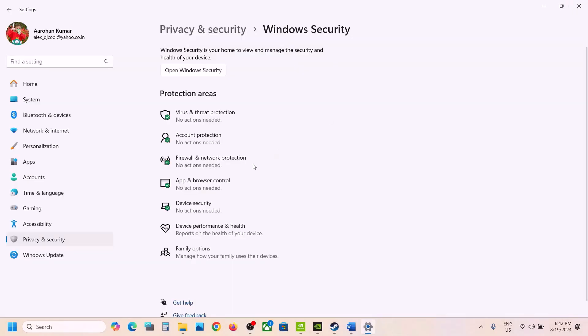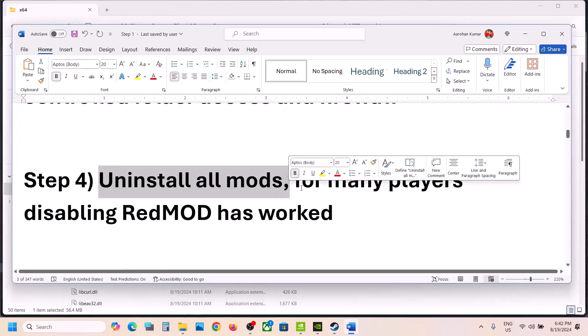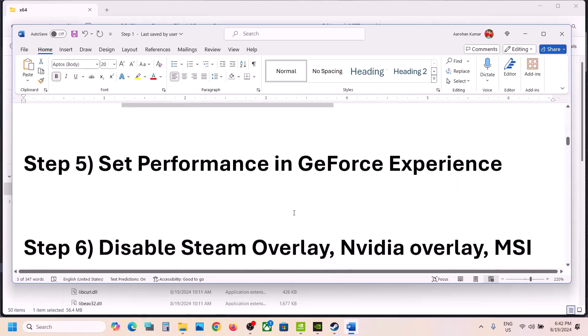The next step is to uninstall all mods. If you are using mods, you can uninstall them. For many players, uninstalling or disabling REDmod has worked, so you can try this. The next step is to set performance in NVIDIA GeForce Experience.